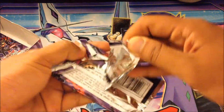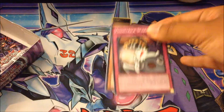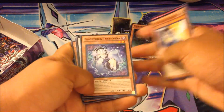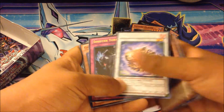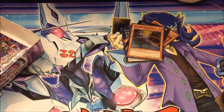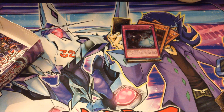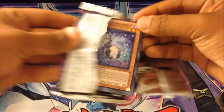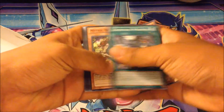Oh we have three more packs I guess. Alright, now we have two more. Ghost Trick Scare — nice. Oh nice, Sinister Yoshiro! That is a very nice ultra rare. Alright, next — last pack of the right side of Shadow Specter. Let's see what we can get.